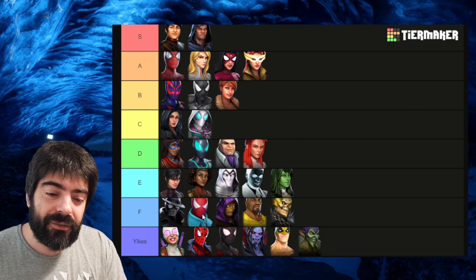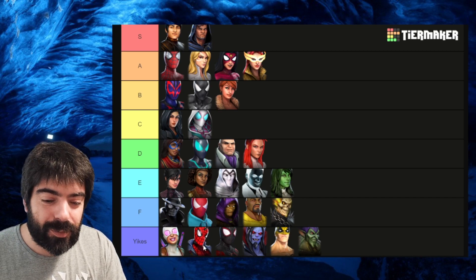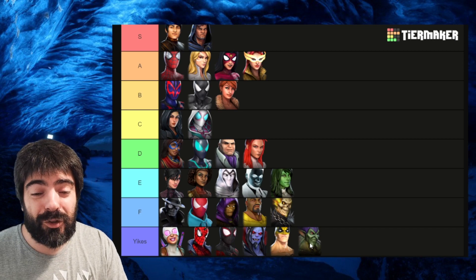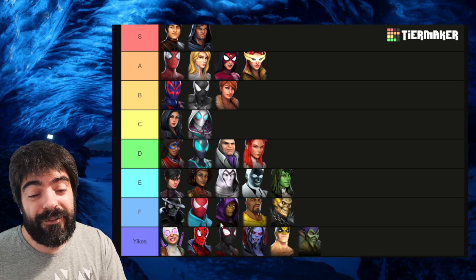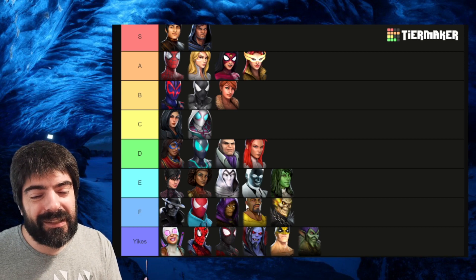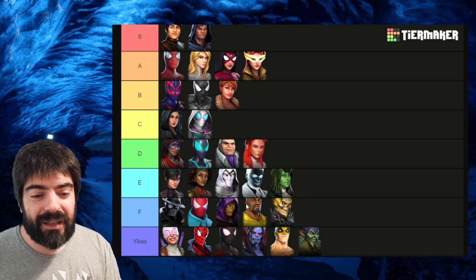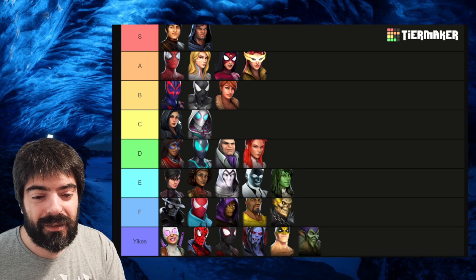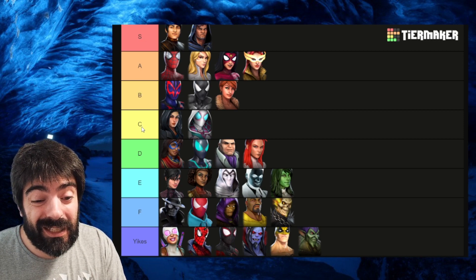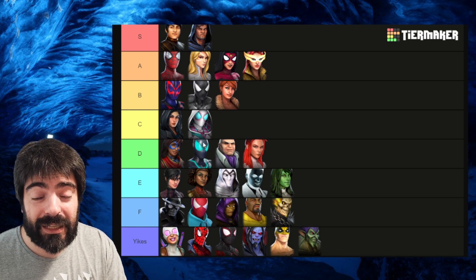Characters like Spider-Man Noir, Scarlet Spider, Swarm, Luke Cage, Ghost Rider, Wind Pool, Spider-Punk, Miles, Morbius, Iron Fist, and Green Goblin are all trash characters with very low value. Luke Cage gives energy but he's slow — these characters all have multiple problems with their kits that don't allow them to be relevant enough. Stick from S tier to B tier, maybe C, and we'll see what happens with Spider-Man Big Time if he gets a rework next patch.